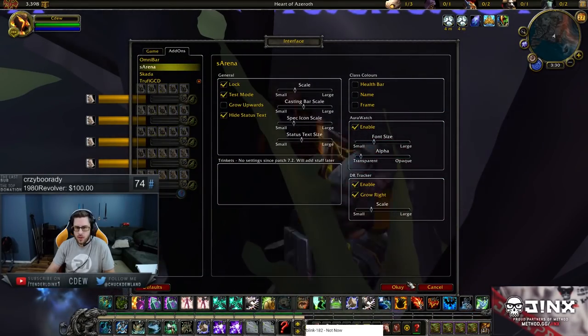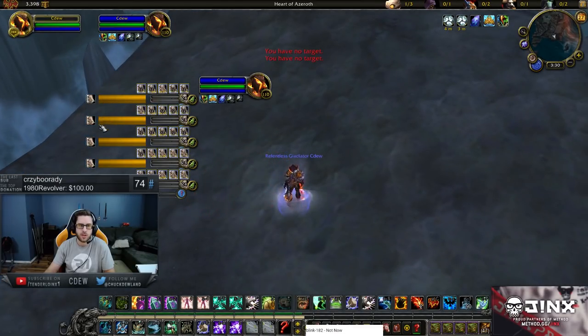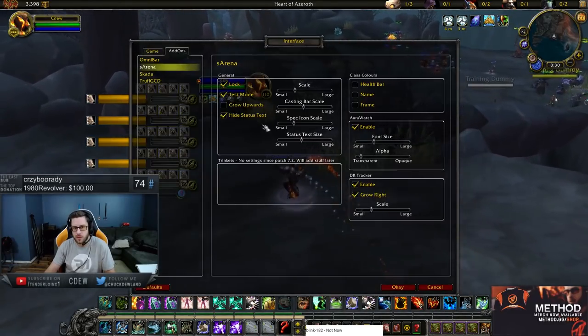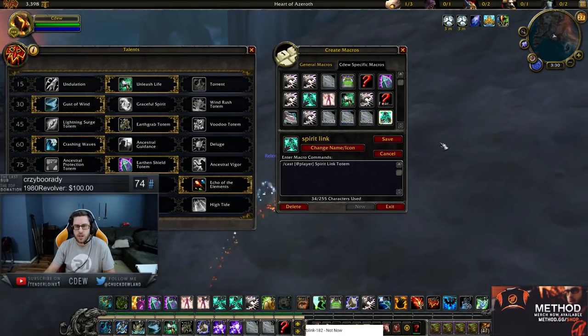For example, this is kind of where I have my Arena frames. I can see 3 players casting at all times. You could Wind Shear 1, Wind Shear 2, Wind Shear 3 — it makes it so you can lock down those casters a lot better. If you get used to it, it's a bit tricky at first and takes a while, but it is really, really helpful. Definitely something I recommend.